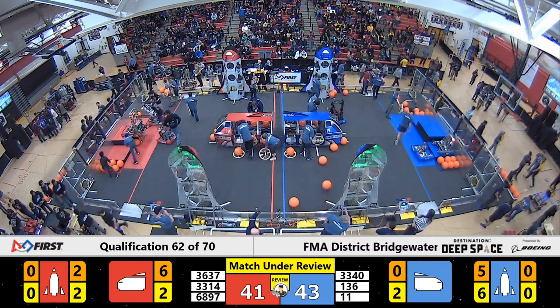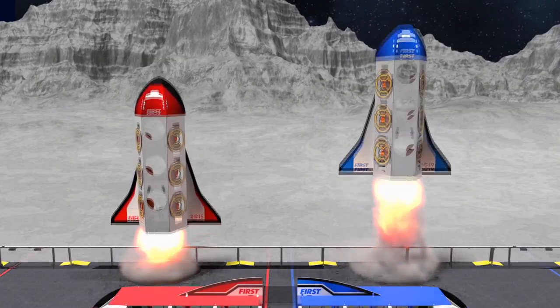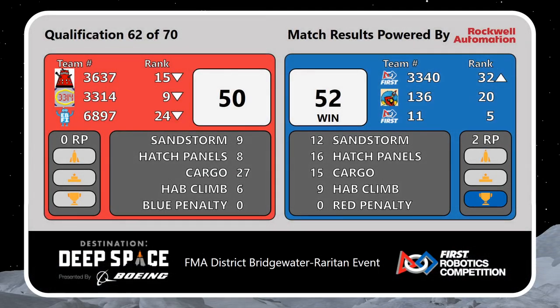Thumbs up from the head ref to the scorekeeper. Scores going up. The winner of match 62 is the Blue Alliance, with a score of 52 to 50. The Blue Alliance gets two ranking points. 3340 moving up to rank 32. Everyone else staying the same.